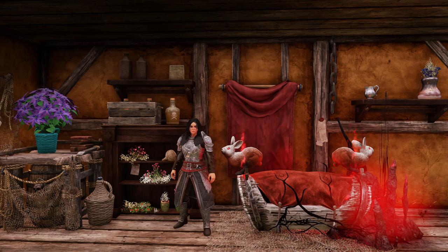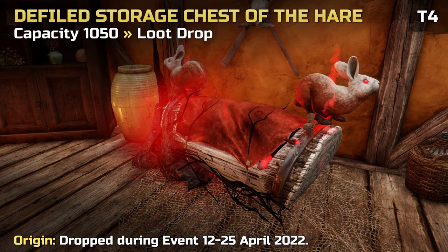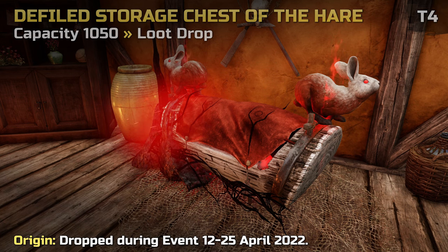Now for a very special bonus entry that unfortunately you might have missed. The Defiled Storage Chest of the Hare was a rare drop during the Rabbit's Revenge event that took place between April 12th and April 25th in 2022. It could be obtained through killing corrupted rabbits and getting very lucky. We presume it's possible the event will return or a similar event will take place later. The chest was unique — players could only get one and it was not tradable — and it increases your storage by 1050, just like the Polished Marble and Cursed Chest.